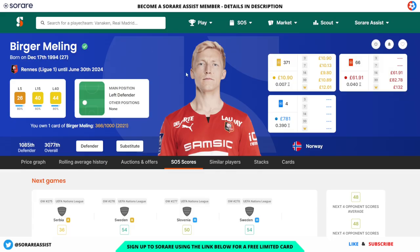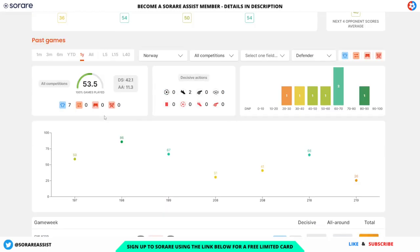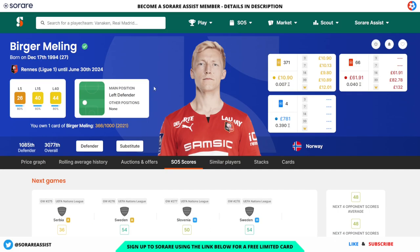Next up we've got Merger Melling of Renz and Norway. His limited is going for £10 at the moment and his rare for around £61. In terms of fixtures, Norway are away to Serbia, away to Sweden, at home to Slovenia, and at home to Sweden. Those two Sweden games look particularly appealing, and the Serbia game could be a decent one too. Merling has some really good scores for Norway as well — an 86, a 67, and a 66 — so this could be another viable option for your international squad.